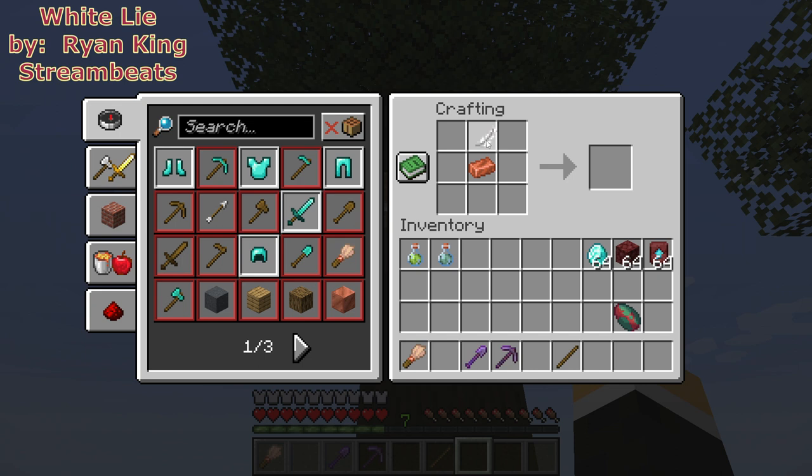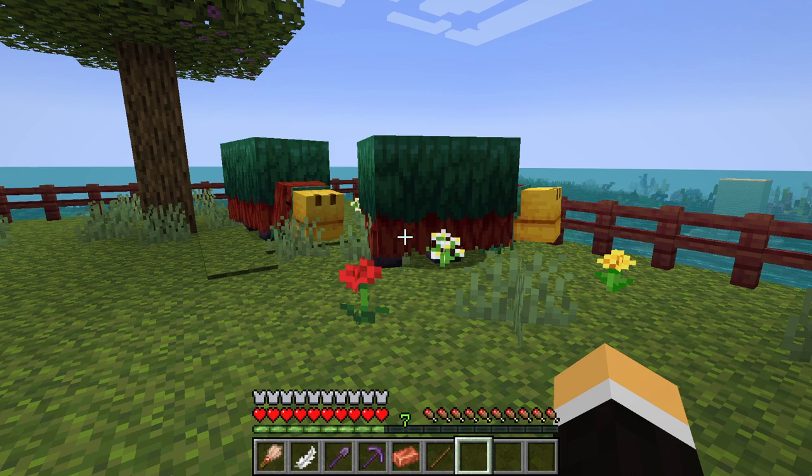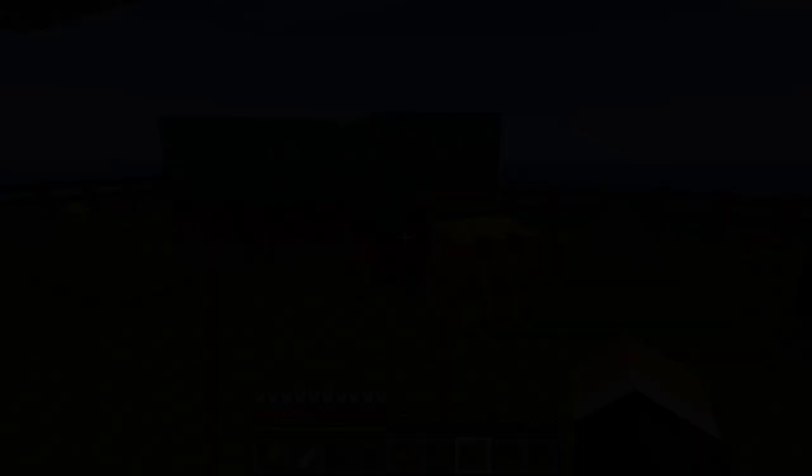To make a brush, you put a copper ingot in the middle, a feather up top, and a stick on the bottom, and you'll get yourself a brush. Then we are off to the warm ocean biome where the sand is — that's the only place you're gonna be able to use your brush to find a sniffer egg.